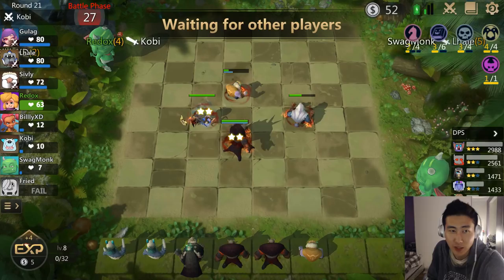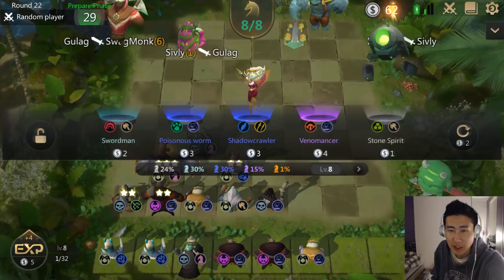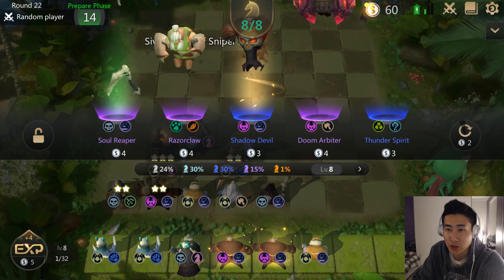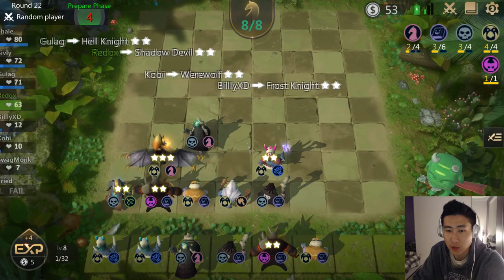I think I should be able to come out on top eventually and become number one. Those three players at the top — Gulag, L Hail, and Sibling — are doing well, but we're gonna start catching up. This undead Glacier combo is a very strong late-game composition. I'm tempted to buy the Poisonous Worm and the Venomancer since they're both Warlock units, but I won't.